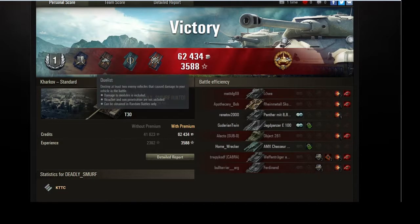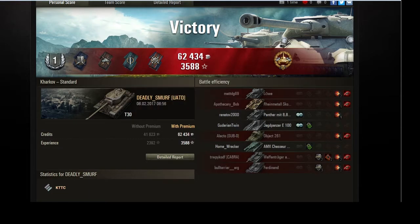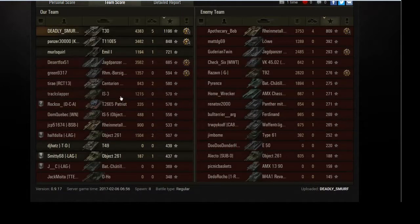Mastery badge — first class — shell proof, dualist, fighter, and fire for effect. Wait — there's no Reaper here? There should have been a Reaper — those kills were all five in a row without firing any other shots in between. Is that not the definition of a Reaper? Three in a row? Did somebody else get a Reaper, and that means we can't get one? Then why don't we have a Reaper? Weird.